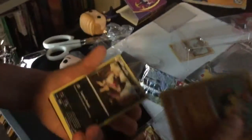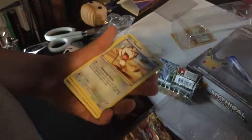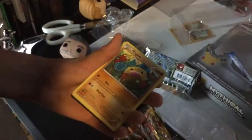The first card we have is a Sandile — Hyrema, let me re-say it — Sandile, Meowth, Ponyta, Wulfric, Diglett, Ponyta, Potion, and a Flareon EX. Wow, what a great pull guys! That was a great pull last time we had a recap too.